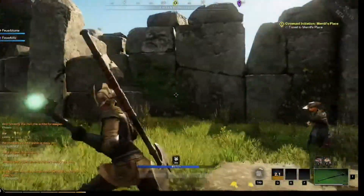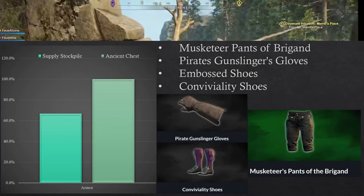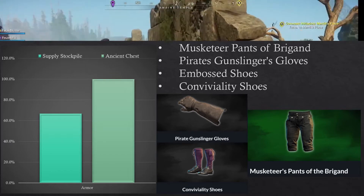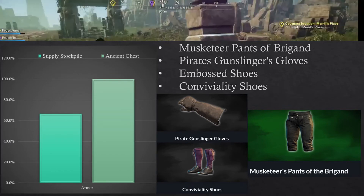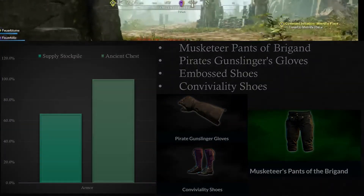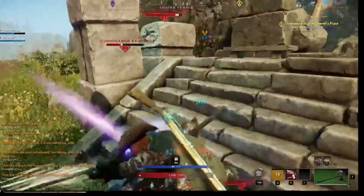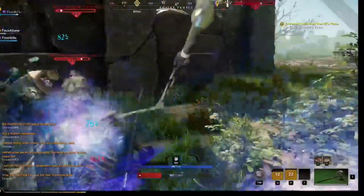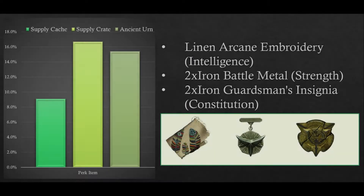Of course you'll need some armor to go with those better weapons. You'll find the most armor pieces in ancient chests and supply stockpiles. We were able to find the musketeer pants of Brigonde, the pirate gunslinger gloves, embossed shoes and conviviality shoes, all of which have special perks. Speaking of perk items, of course these containers also spawn items that you can use to put perks on your own weapons and armor as you craft them. The supply crate has the highest chance of spawning perk items with just over 16%, with the ancient urn being right behind it.